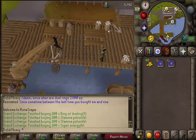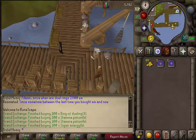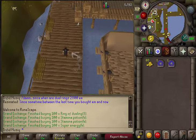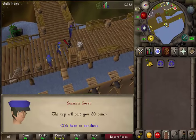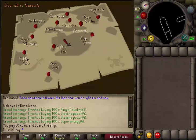Next, run west and then south. Just follow the dock, then go west again. Keep following the dock until you see a transportation sign. You will find a couple of seamen — talk to any of them. Then say yes please to go to Karamja.